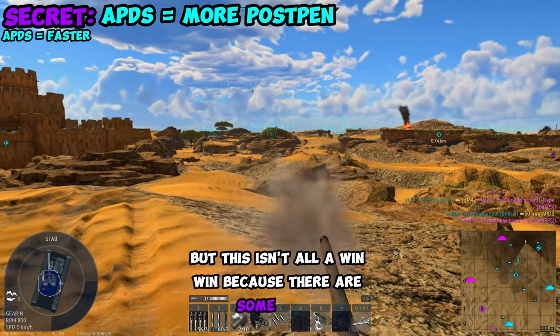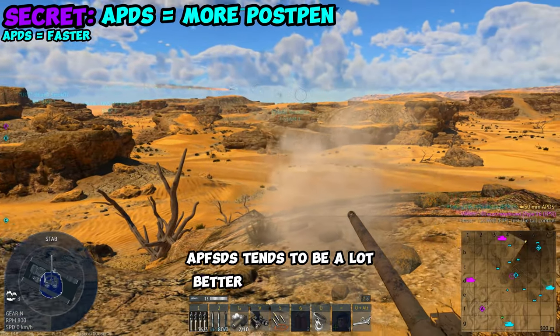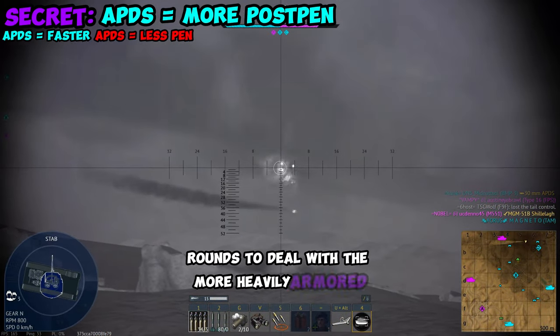But this isn't all win-win because there are some trade-offs when you use APDS. The most notable is the difference in pen values — APFSDS tends to be a lot better at penning than APDS. So I suggest taking some normal dart rounds along with your APDS rounds to deal with more heavily armored opponents.